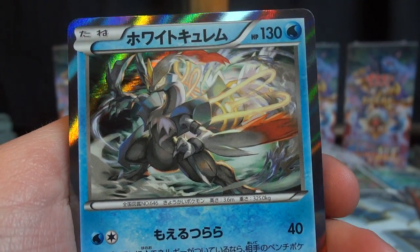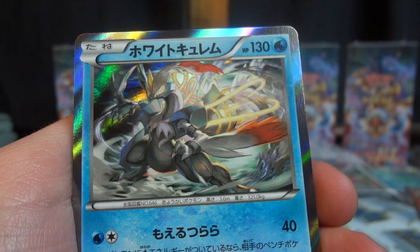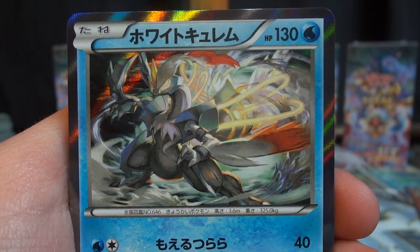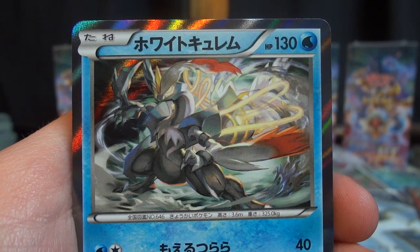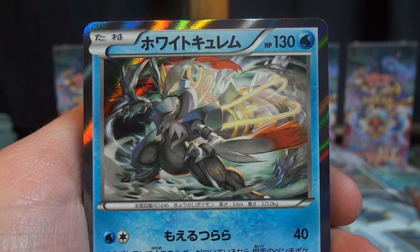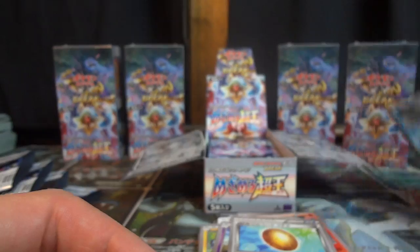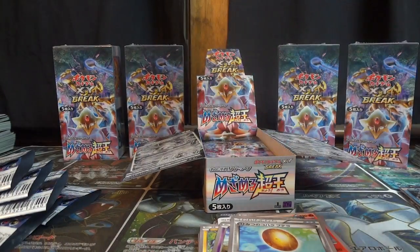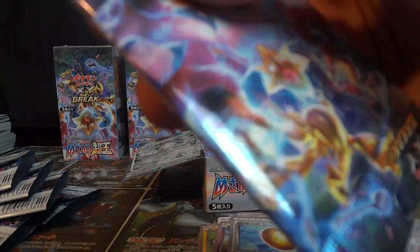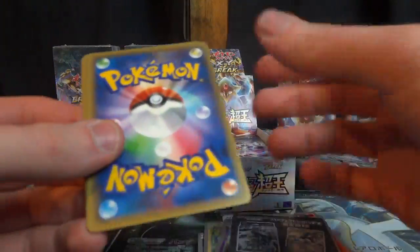Yeah this holo pattern does seem a bit different — might just be the lighting. There's so much brightness you can now see in the background. But this is a great looking card — you guys are pretty much in universal agreement on that I'm sure. Very nice. We've still got EX's to pull, we've still got a break card to pull out of this box — can't wait to see what else is in there.